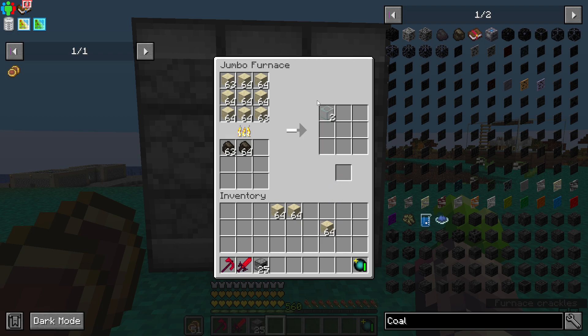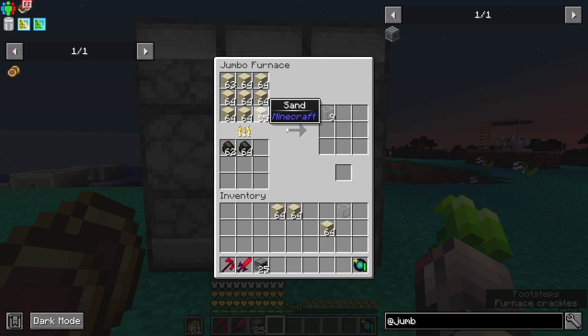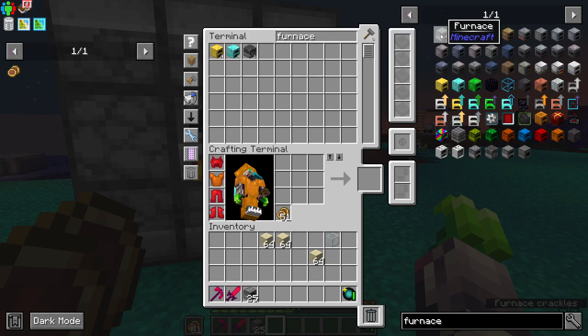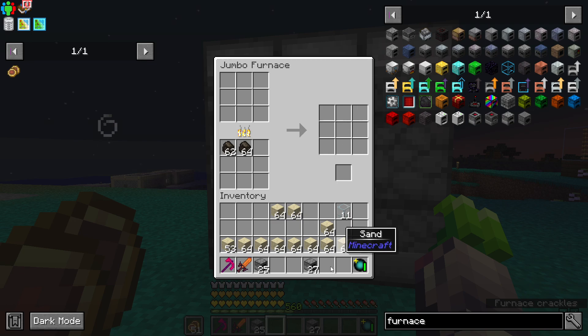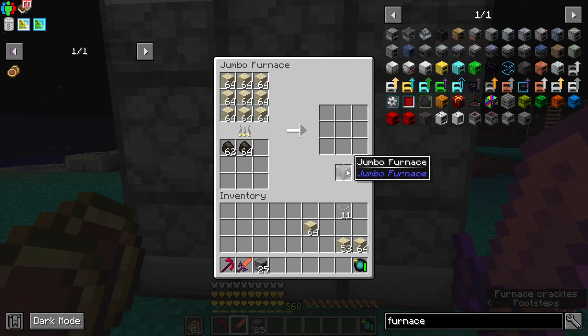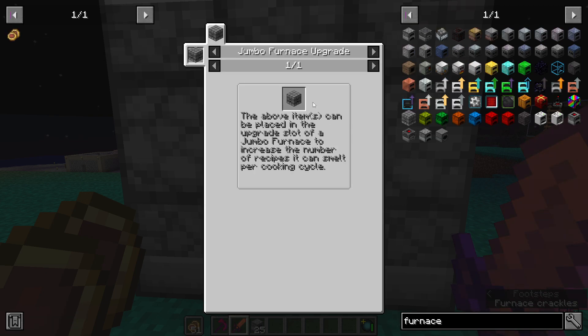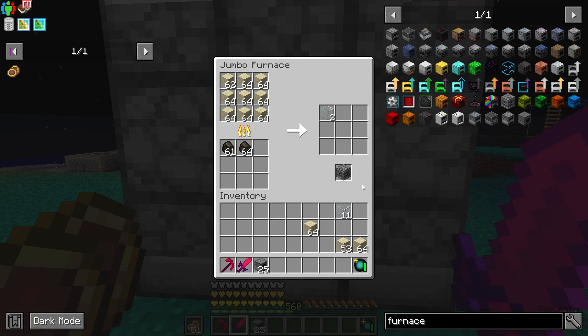So I would assume it's quite slow, but I want to see how many it outputs per cycle. Only one — that's kind of disappointing, I was expecting it to do nine. I'm kind of wondering what this slot is. This says if we put 27 furnaces inside of the Jumbo Furnace, it should do something. So let's grab 27 of these — I may be reading this wrong, but we'll see.